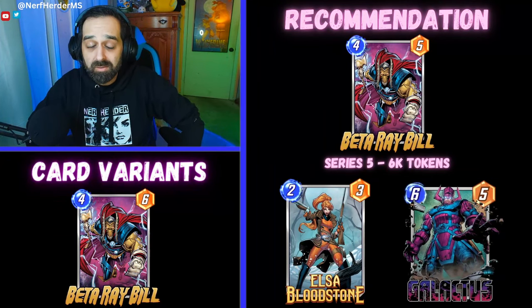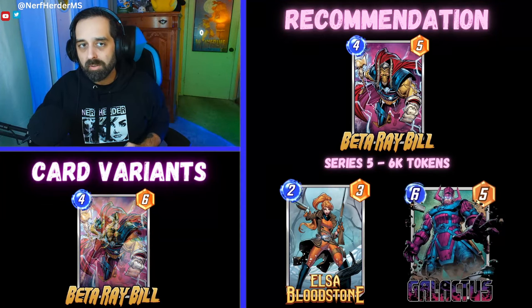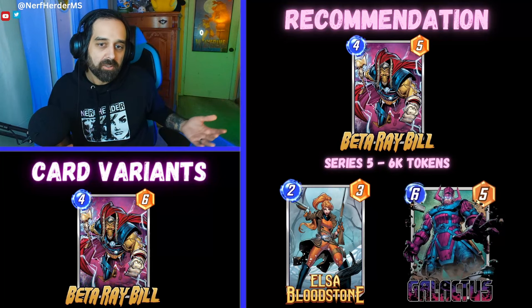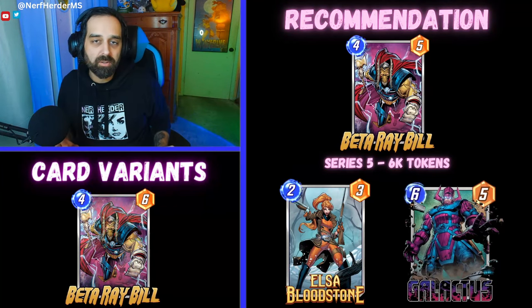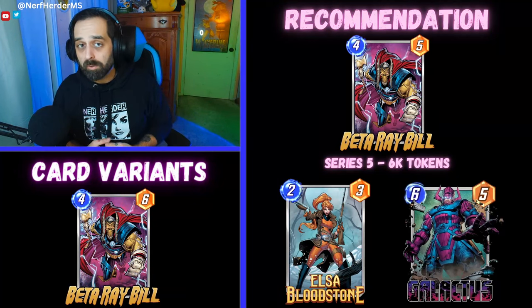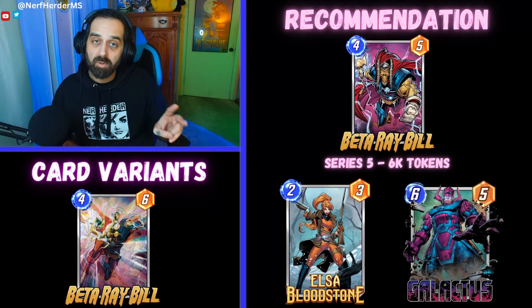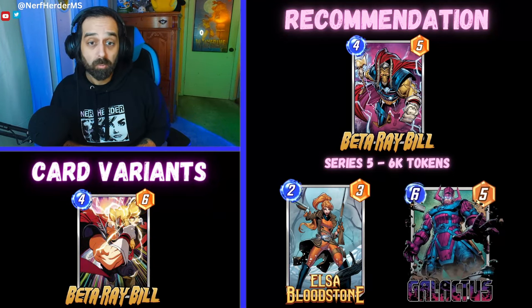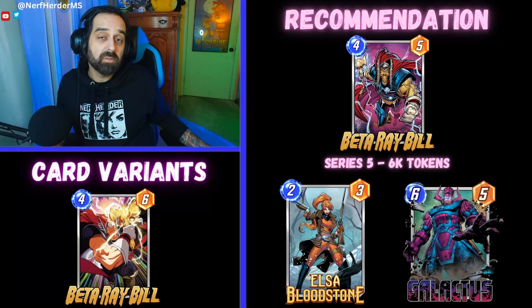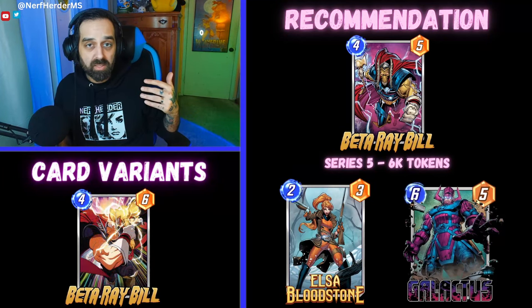On to my recommendation for Beta Ray Bill. This is the worst part about his release, in my opinion — the spotlight cache. For tokens, I would say he's worth it if you have the extra tokens and you're down for having another Thor and want to do all the stuff I've been talking about. Sure, 6k tokens, why not? Keep in mind he's not going to change the meta like Blob or anything. As far as spotlight caches go, it comes down to this: if you don't have Galactus, it's worth it to open for Beta Ray Bill because you'll get Beta Ray Bill and Galactus, and that's great. I think you can ignore Elsa — she's sort of useless in my opinion. But if you have Galactus and you're not sure about Beta Ray Bill, I would wait and see to see if he's as cool as he seems.